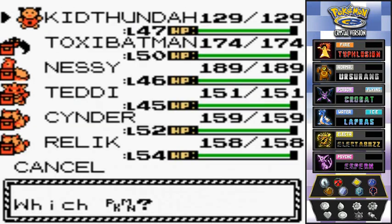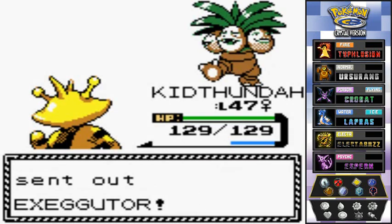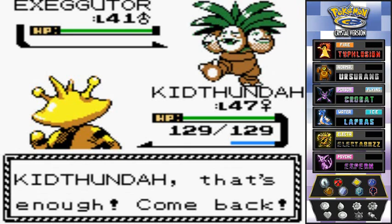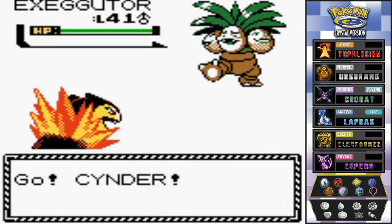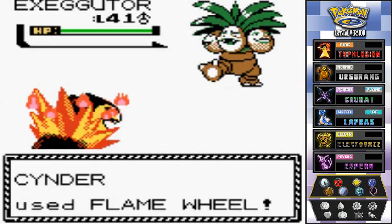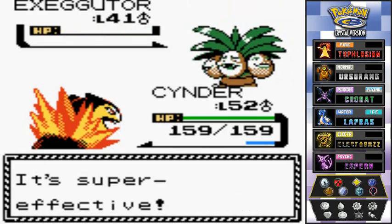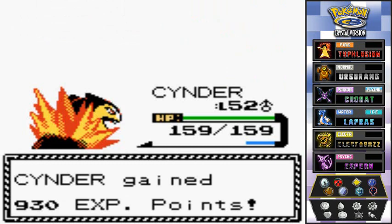He's gonna come out with Exeggutor, so I'm going back to Cinder. This whole episode it's been Kid Thunder and Cinder kicking butt. Cinder, let's get this Flame Wheel attack for the win — oh yes! Goodbye Exeggutor — not the best Pokemon at all.